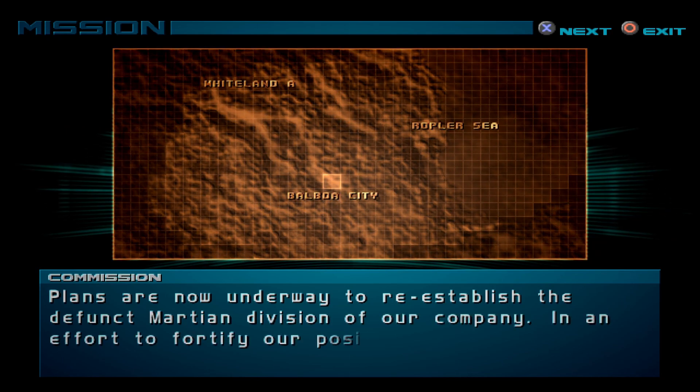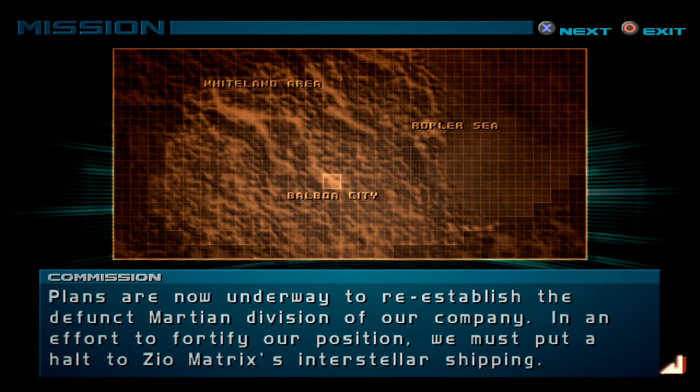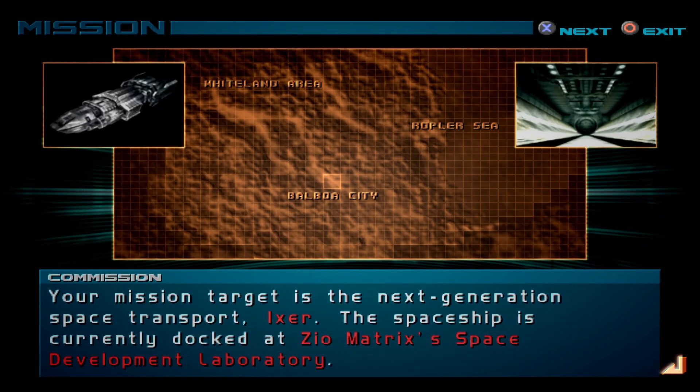Plans are now underway to re-establish the defunct Martian division of our company. In an effort to fortify our position, we must put a halt to ZEOMATRIX's interstellar shipping. Your mission target is the Next Generation Space Transport, ICSA. The spaceship is currently docked at ZEOMATRIX's Space Development Laboratory.